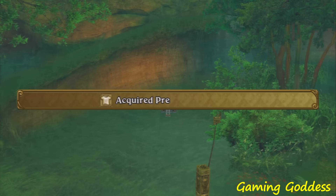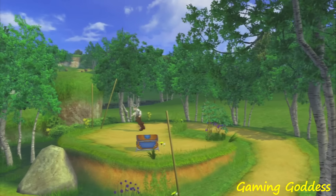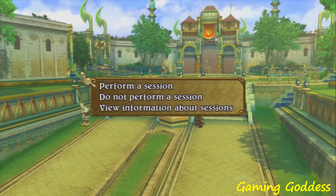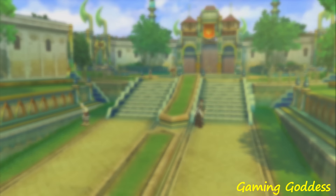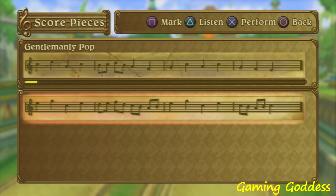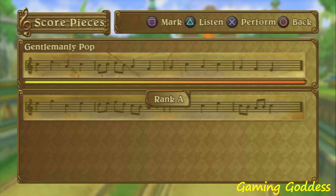When the player takes the time to explore both the towns and the field in the game world, not only can you find items, weapons, and armor, but you can also come across different score pieces. Score pieces can be used to make music with other NPCs. If given a B rank or higher, the player is rewarded with an item. If the player fails, the player gets nothing. This is definitely an interesting feature in the game and honestly I quite like it.